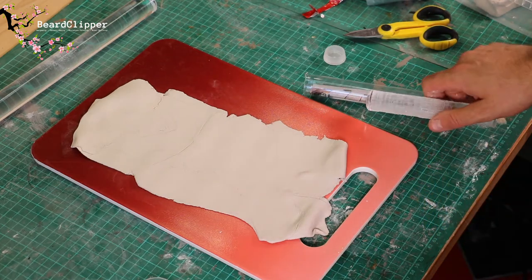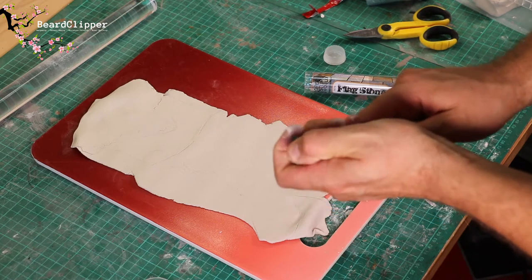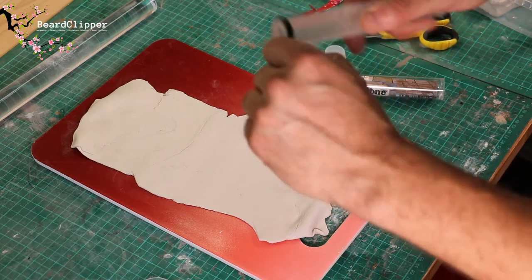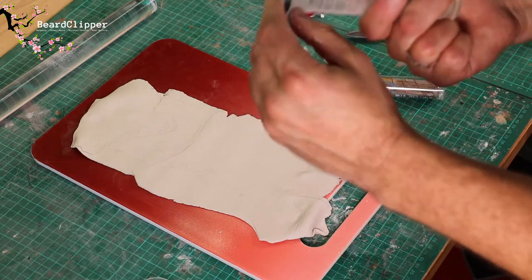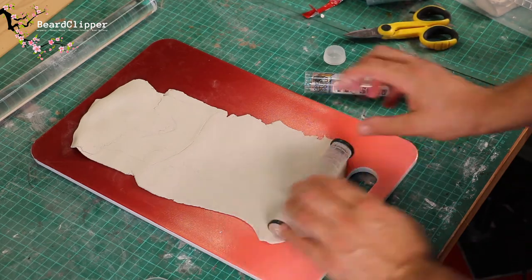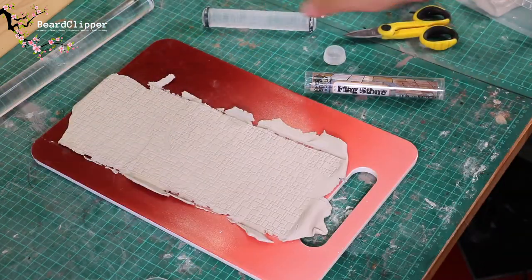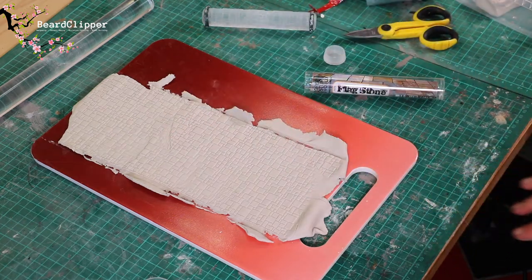That's rolled out — didn't take very long. I'm going to make use of the flagstone roller, and you can see what I mean about it not being wide enough for what I'm trying to do. I'll pop some of the thin silicon rings on so we can have a more defined depth — I want this to be relatively thick. So we'll slot them on the edges and then roll.